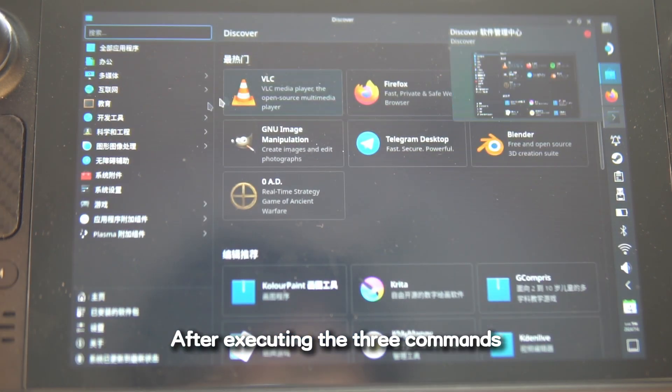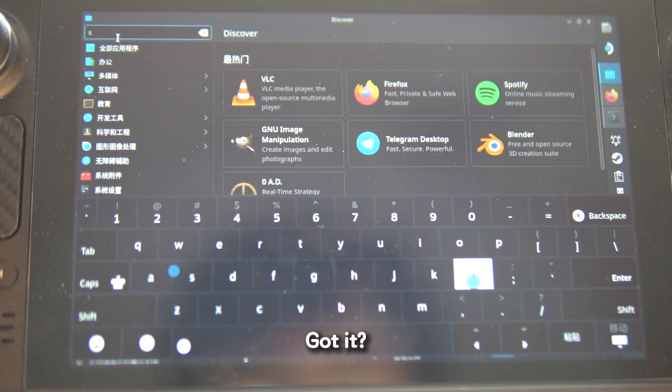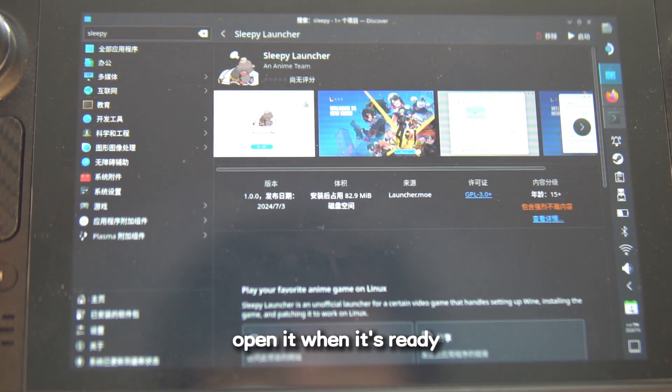After executing the three commands, open Discover and search for Sleepy Launcher — ZZZ, sleepy, get it? Go ahead and install it, then open it when it's ready.